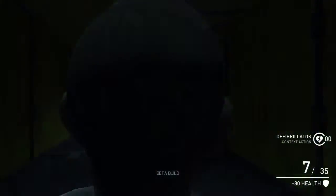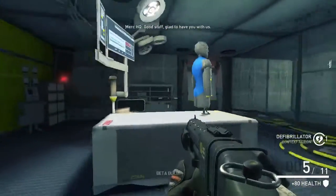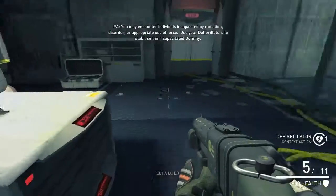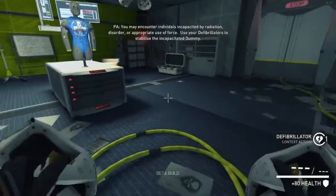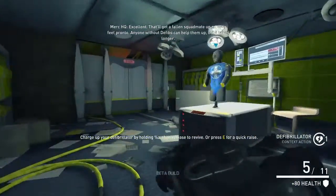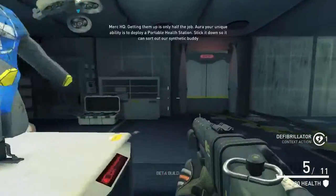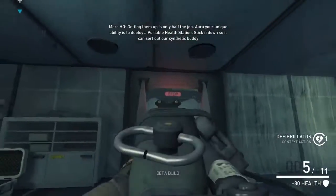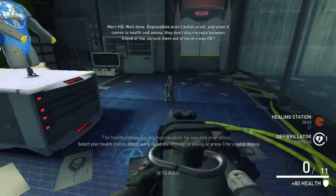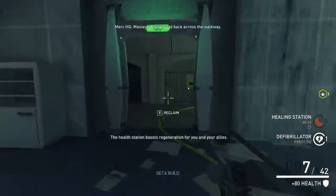Here comes the shotgun — this is what I like. Aura, combat medic. Good stuff, glad to have you with us. This should just be E, but it's not letting me use E. Revive that dummy. Excellent. That will get a fallen squad mate up on their feet pronto. Anyone without defibs can help them up, but it takes longer. Aura, your unique ability is to deploy a portable health station. Stick it down so we can sort out our synthetics. Well done. Deployables aren't pulling through, so tuck them out of harm's way. Masterful.